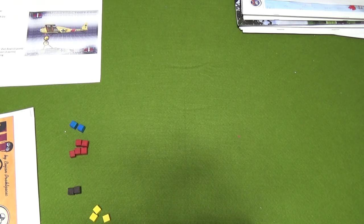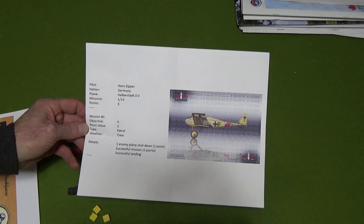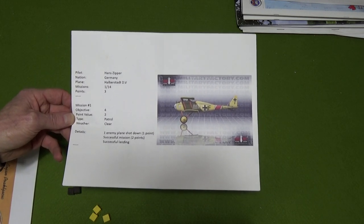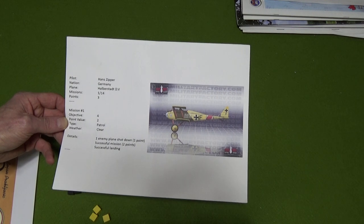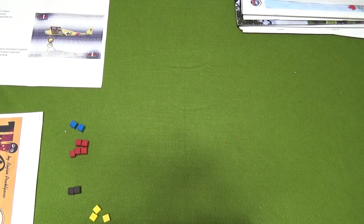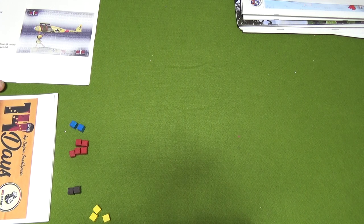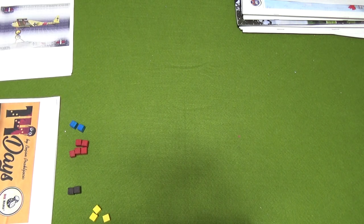So far I've done two missions. My pilot's name is Hand Zipper - I randomly rolled and got Central Powers, so I picked a German. I love the Halberstadt D5. Hand Zipper has done two missions, both were patrols. The second one I didn't like the die roll. I ended up losing one point for a mission. Hand Zipper shot down two enemy planes, both missions were successful, and we landed successfully.